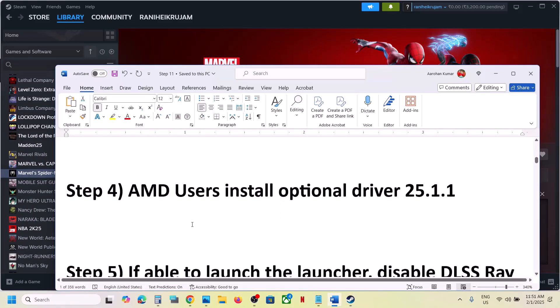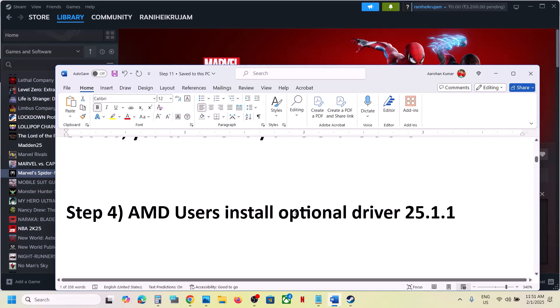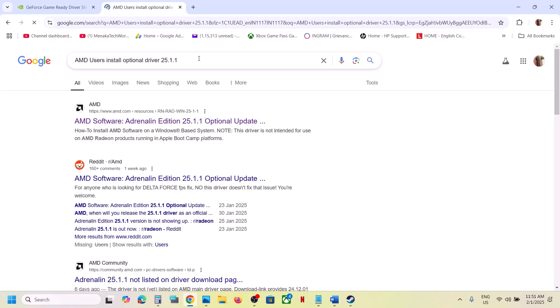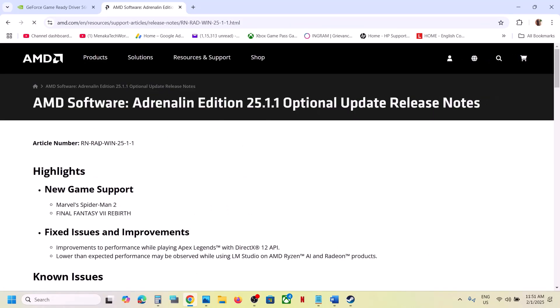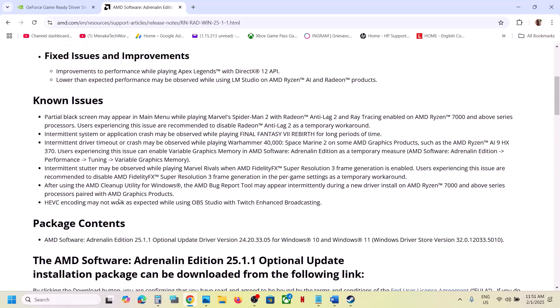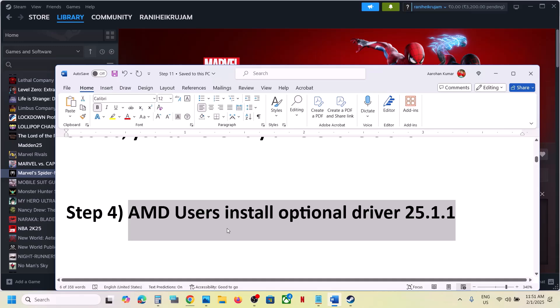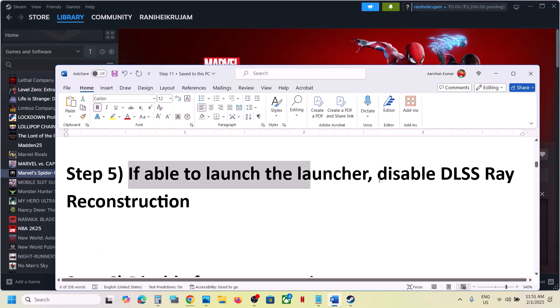For AMD users, install the optional driver version 25.1.1. In Google search, type 'AMD optional driver 25.1.1' and go to the AMD website. You will see new game support for Marvel's Spider-Man 2. Scroll down to find the driver, click on it, run the exe file, install it, restart your computer, and then launch the game and check.